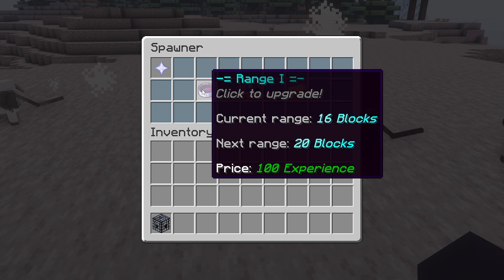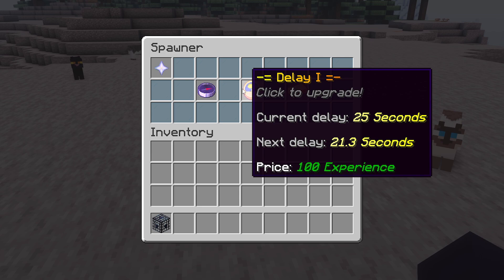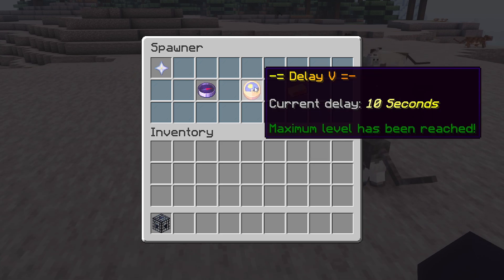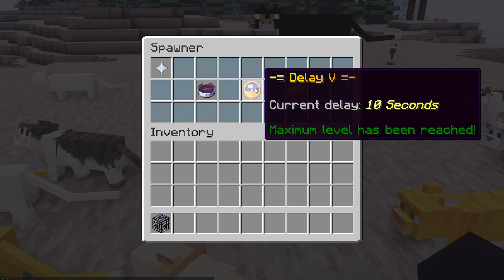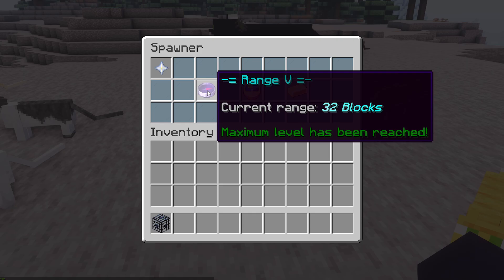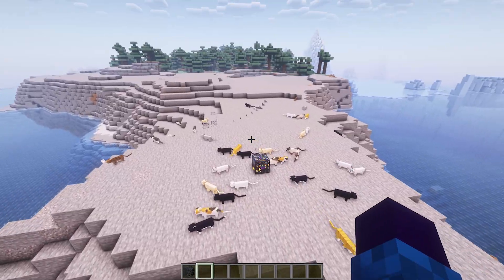Where will they spawn? They will spawn in a range of 16 blocks around this spawner. Now we can upgrade this spawner also with experience. If I don't want the delay of 25 seconds but just 21.3, I can purchase that upgrade. Delay has been updated to level two, and I can keep upgrading until every 10 seconds four cats will spawn. I can also upgrade the amount all the way to eight — so eight cats every 10 seconds, which is a lot. And I can upgrade the range all the way to 32, meaning 32 blocks around this spawner cats can actually spawn.